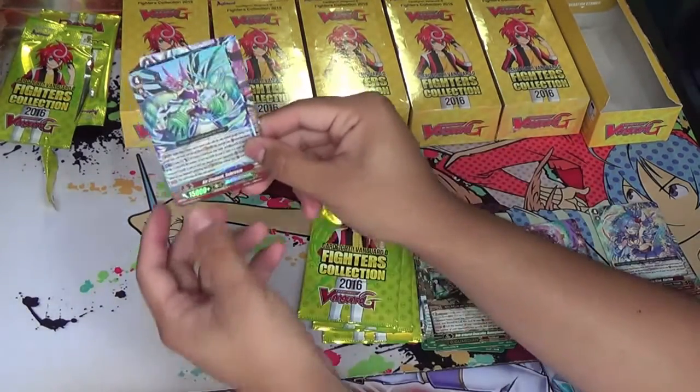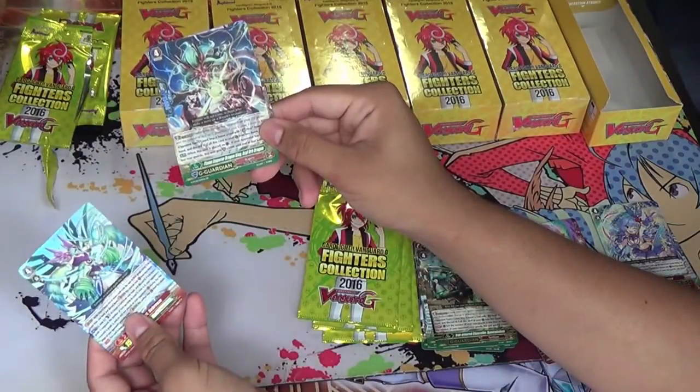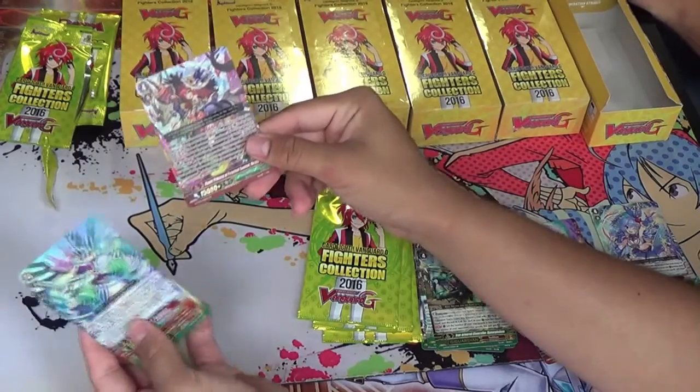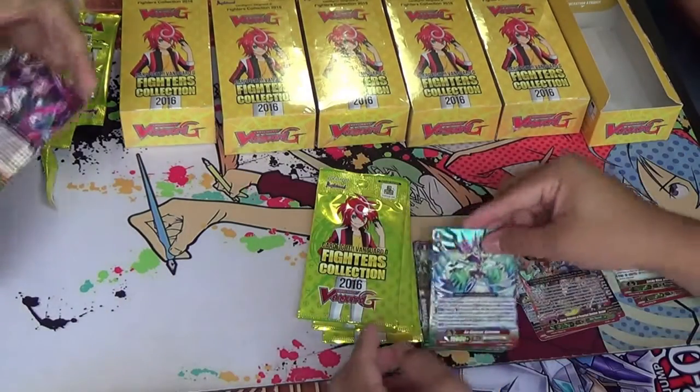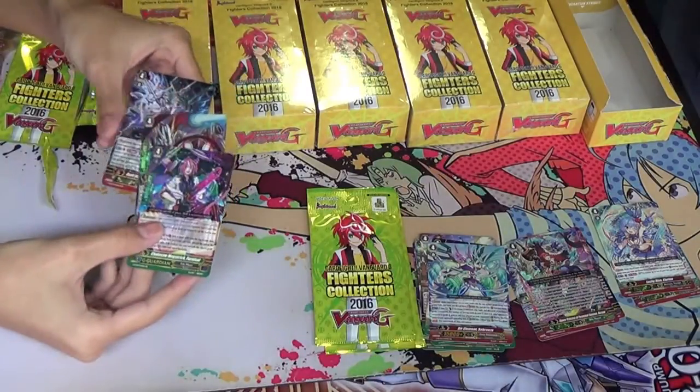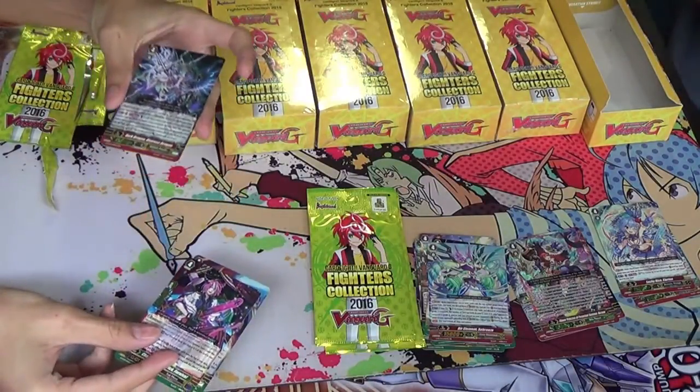Next, we got Sabreeze, Kaguro G Unit, and then Verano as our third GR already. That's a pretty decent one. We have the Pill Moon G Guardian and the Link Joker G Guardian, which is not that good.